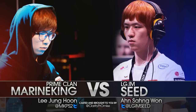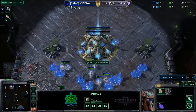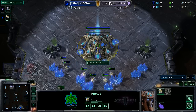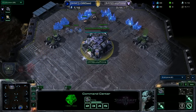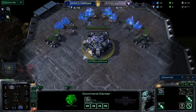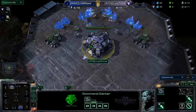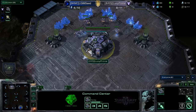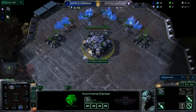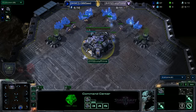Alright guys, ladies and gentlemen, boys and girls — game number two coming right at you between LG-IM Seed, our blue Protoss player on the map Antiga Shipyard. His opponent is spawning on the left side. On this map you don't spawn in close positions anymore — Blizzard has listened to the community and given players the opportunity to play macro games without worrying about close-position cheese.